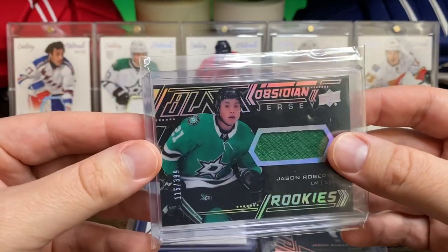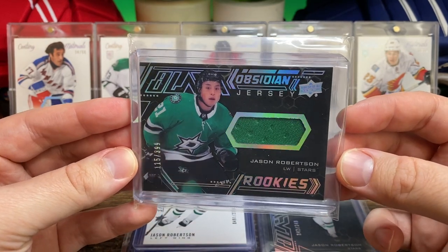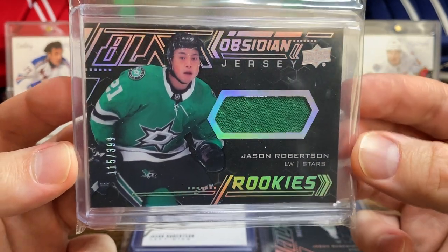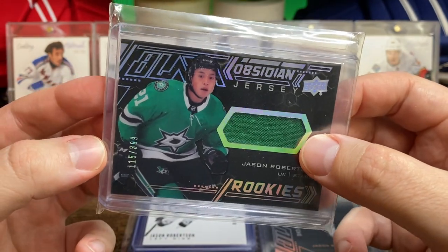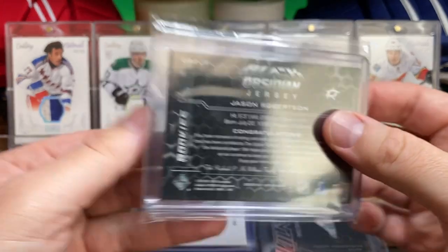And then the Obsidian jersey numbered to 399 — single colored jersey but does have a little bit of what I'd call stippling or something to that sort of effect.